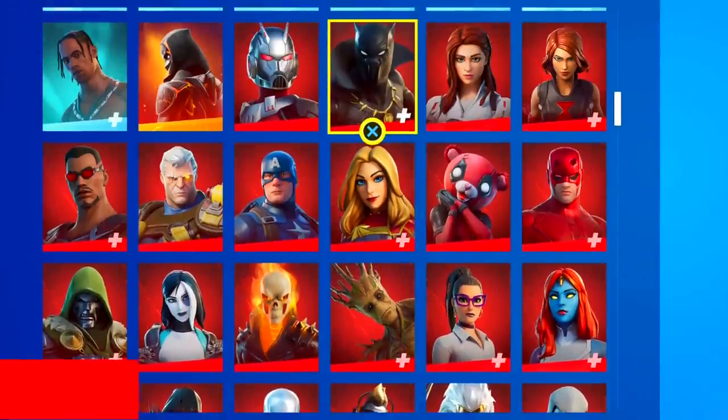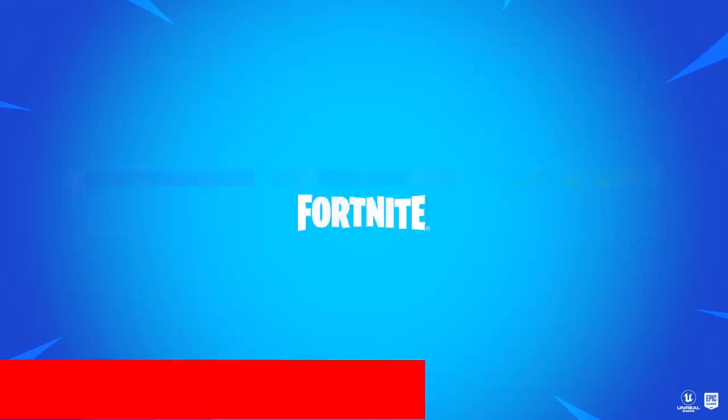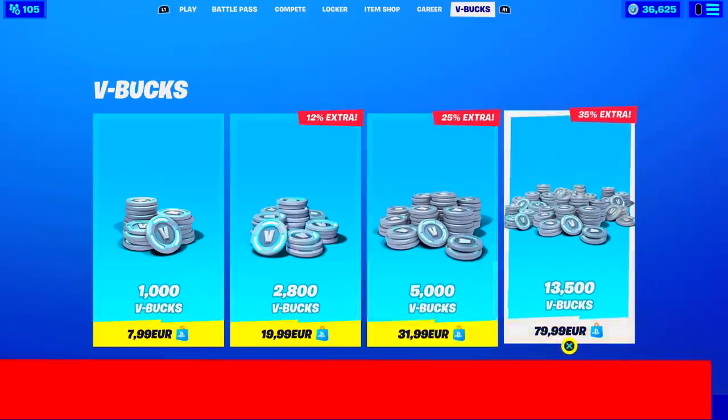If you don't drop a like in the next 5 seconds, this will be happening to your Fortnite account. But if you do drop a like, this will be happening. The choice is yours — hit the like button now.